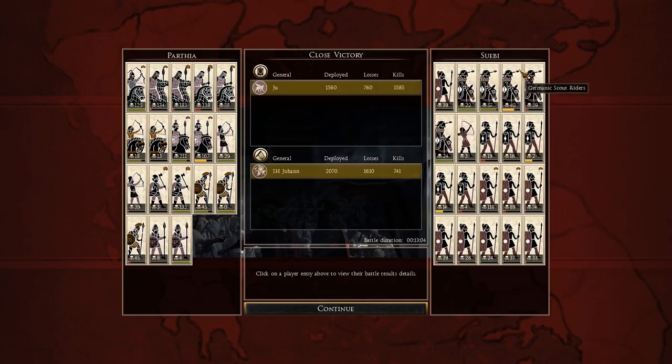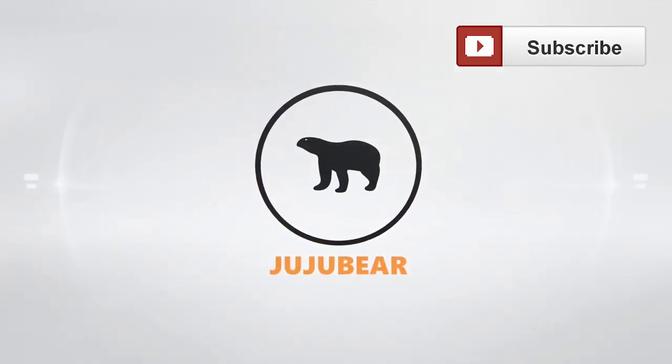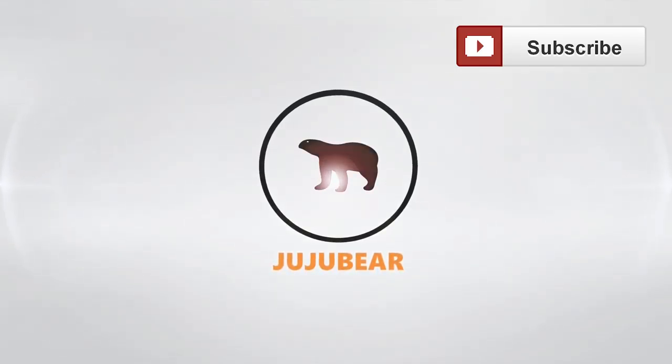My opponent's scout riders got a few kills, and the Woodnest spears probably got a couple of kills on my cataphracts, which is why they got these XP ranks - 118 there, that's pretty good. These guys have fairly good charge bonus and a good precursor javelin as well, so they can be quite useful in the right situation. But anyway, thanks for the game. See you guys next time - this is Jujubear signing out. Peace.